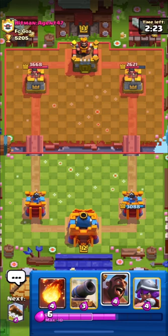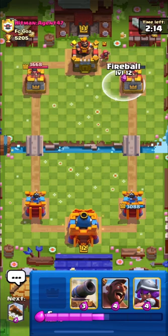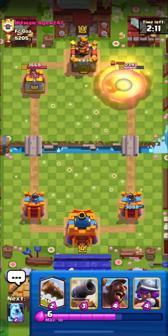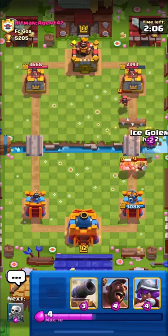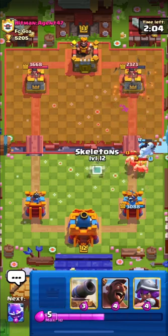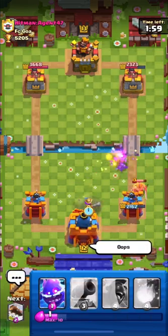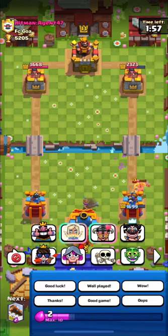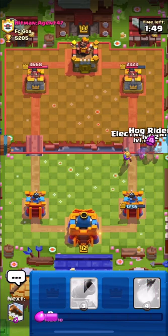We are in damage lead guys, so I will wait for elixir to fill and then spam my hog on the right side. He used his wizard, so I'm going to fireball his wizard — that's a good move guys. I will log his elite barb and wizard. I think I just messed up my skellies guys, so I have to put down musketeer for his elite. I'll give a goblin laughing emote to myself — that was a hilarious move by me.